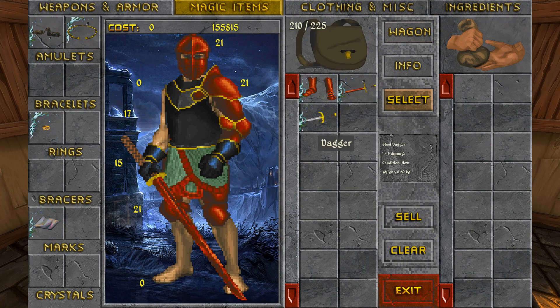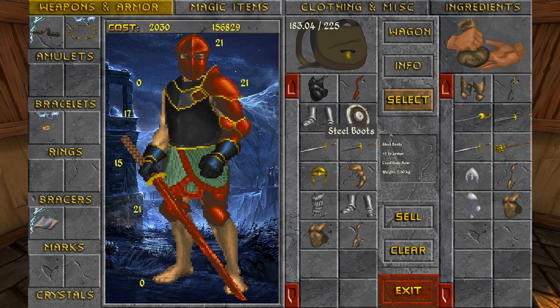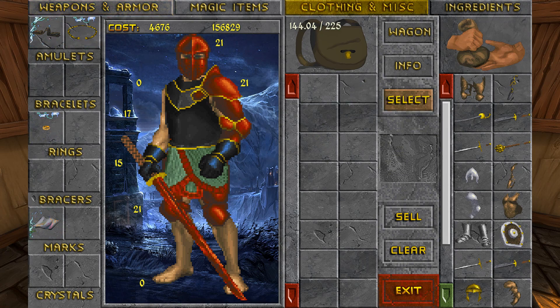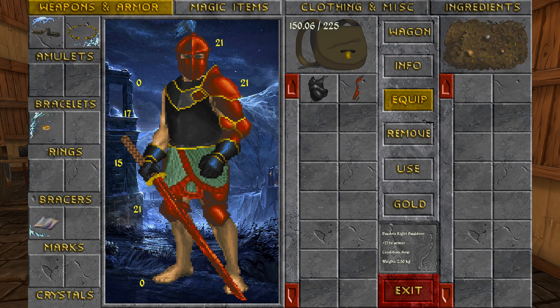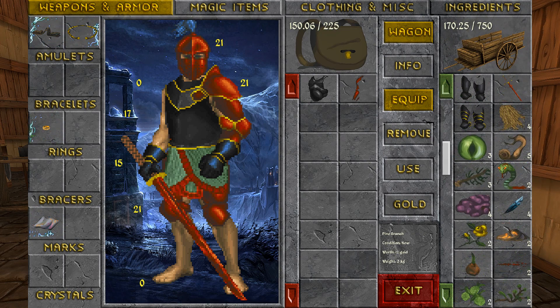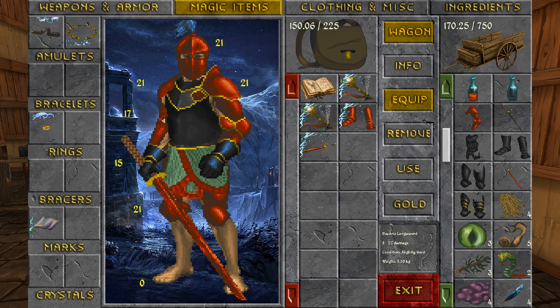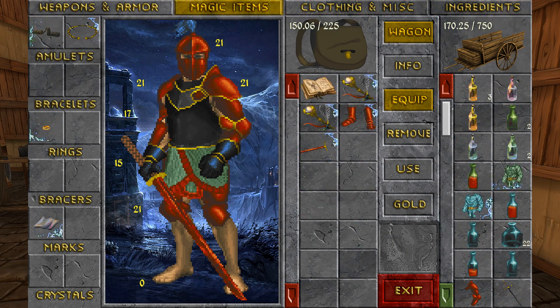Now let's go through our inventory and sort out what we need for the dungeon — our Daedric pauldron, our Ebony Curse for the dungeon, and our boots are still in inventory. Everything we want to keep for enchanting or sell later is in inventory at this point. Let's go sell our ingredients at that alchemy shop now — heading straight south.